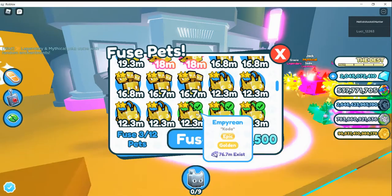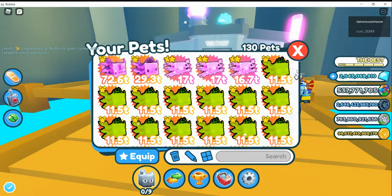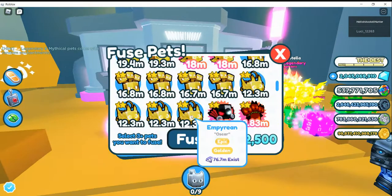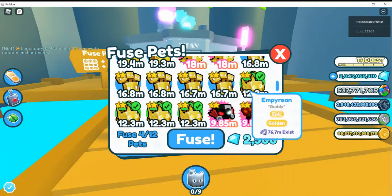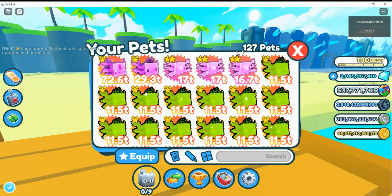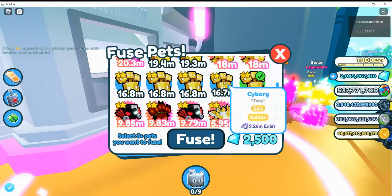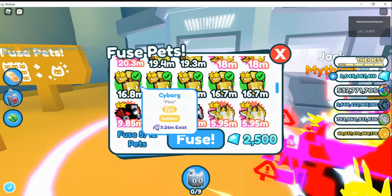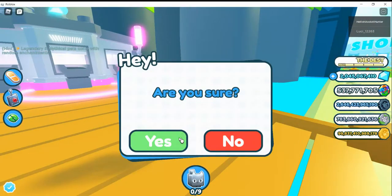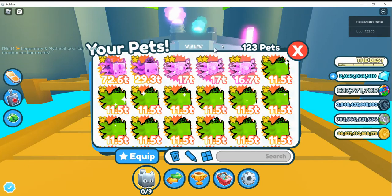Fuse three of these Empyrean foxes and it'll get you a happy computer. It used to fuse into a pogcat sometimes with four of those if it doesn't work. Now, get five of your cyborgs, fuse them, and it'll still get you a toy mouse — a cookie mouse. Just keep on doing it.